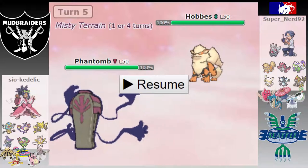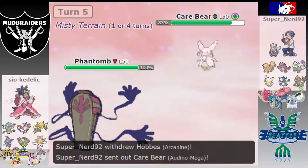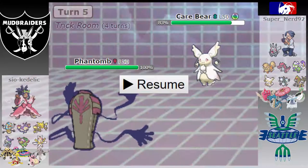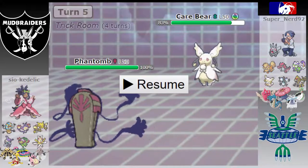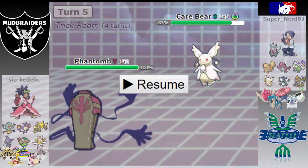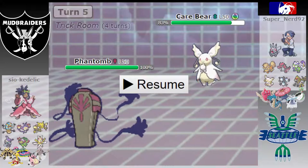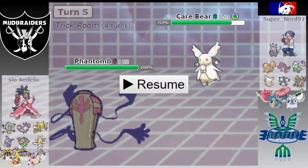I should go for a Nasty Plot but because I'm a Nasty Plot Trick Room set and I predict him to go into Croagunk, I end up making a slight misplay pretty early and just going for Trick Room immediately. My thought process was: he doubles into Croagunk, I go for Trick Room, he goes for Knock Off because I'm a Z-crystal user, it only does 65 damage, I live comfortably, get the Nasty Plot up, then go for HP Ice and wipe them out. Then whatever he goes into after, Shadow Ball does decent damage and Cofagrigus drops.